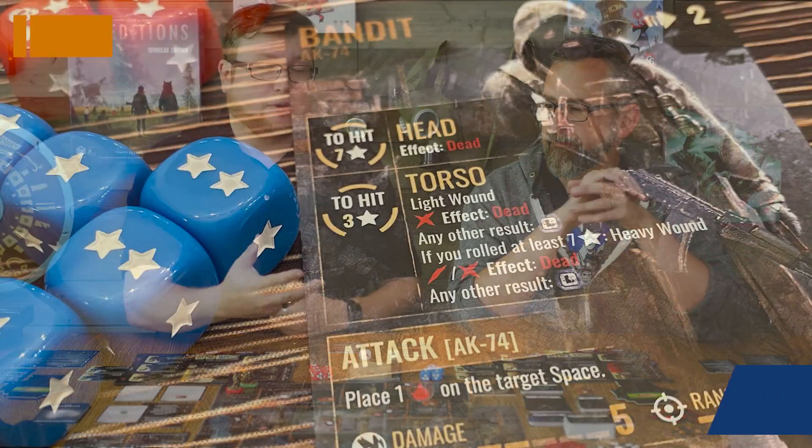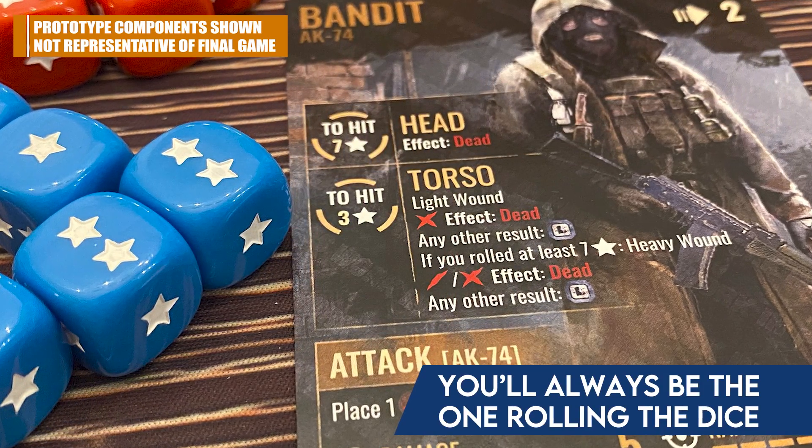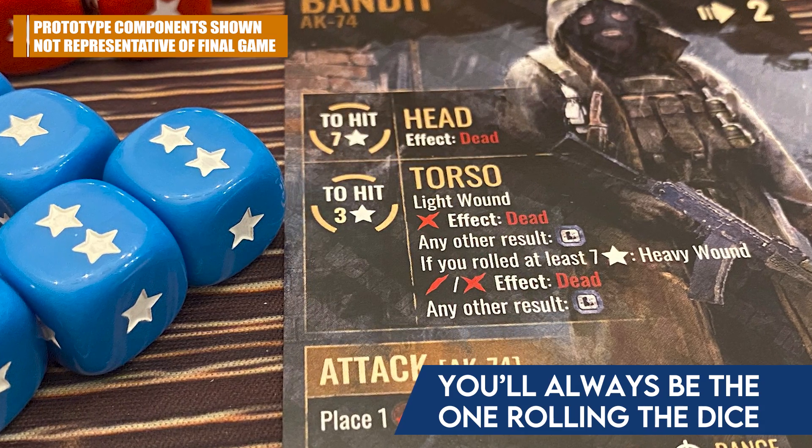Another cool thing about combat: the enemies are not rolling dice — you're always rolling dice. When they want to hit you, you roll defense dice; when you want to hit them, you roll attack dice. There's a lot more to the system: you can target special body parts, go for the headshot for an instant kill, or go for a body shot and do a little damage. Items and things can let you roll more dice or add to that ability. You're really trying not to take wounds, because you could end up dying pretty easily if you just run headfirst into combat.